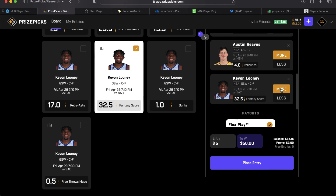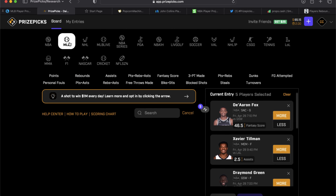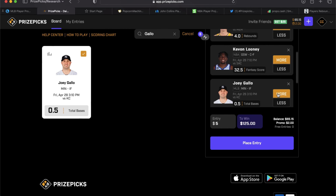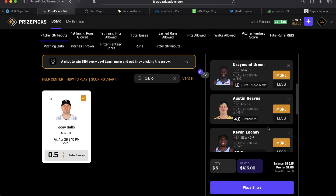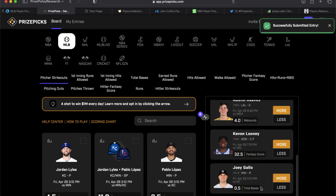Kavon Looney over 32.5 fantasy points — I like that. Rounding out the sixth play in slip number two, it's actually an MLB play. Ryan TX likes the over on Joey Gallo 0.5 total bases. I also like Joey Gallo's 0.5 total bases in my MLB video today — good call, Ryan. So slip two is: De'Aaron Fox over fantasy points, Tillman over assists, Draymond Green over free throws, Austin Reaves over rebounds, Kavon Looney over fantasy points, and Joey Gallo over 0.5 total bases.